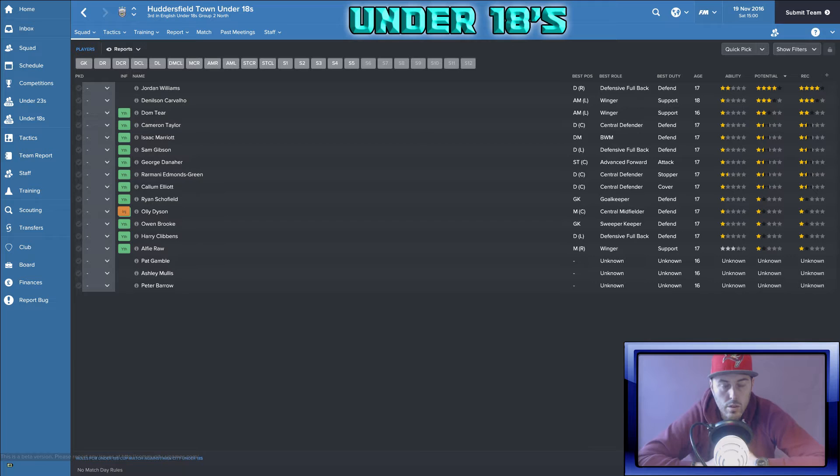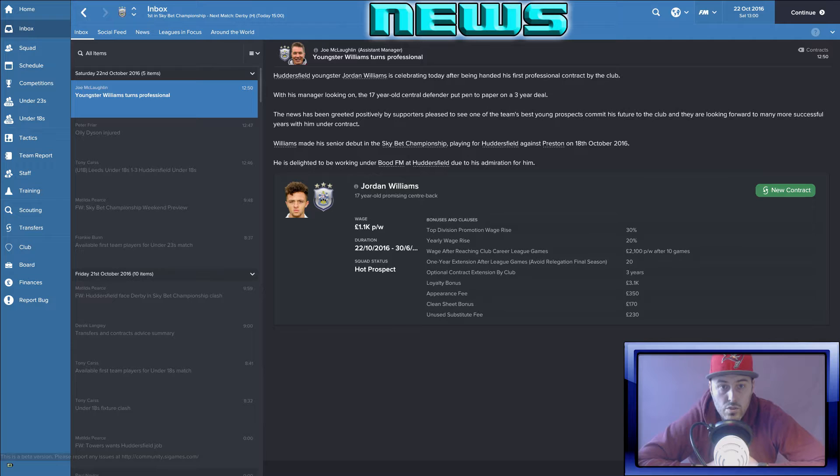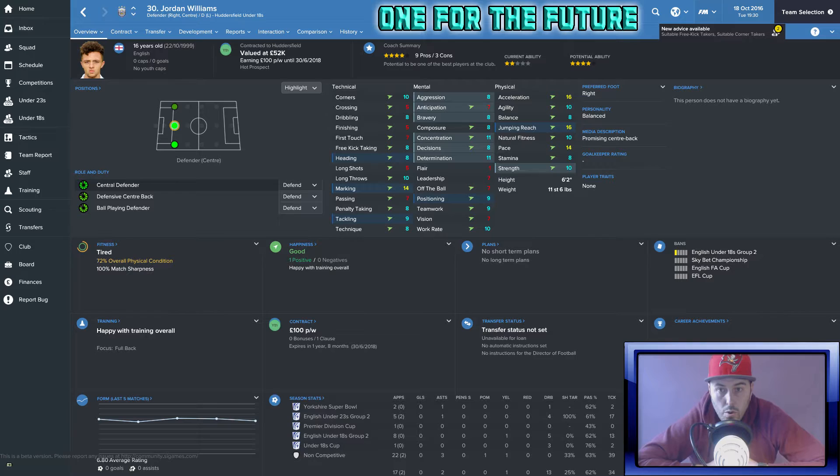I haven't paid much attention to my youth team yet — I've been focused on getting settled with the first team. Then something popped up in the news feed saying one of my young players signed his professional contract. I clicked on him and thought, hey, I might have something here. He's only 16 years old but his potential ability is amazing. He's on two-star current ability, already pretty quick with decent skills. He can play at centre-half, right-back, and might even become a left-back. Williams looks like he could be something.